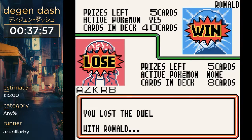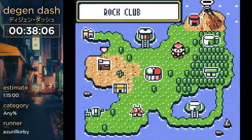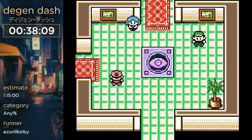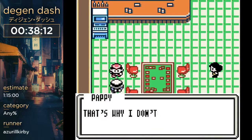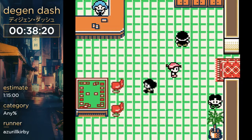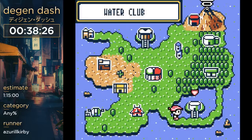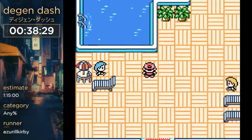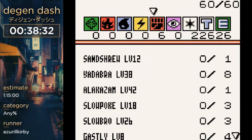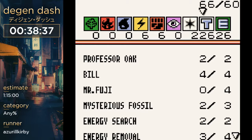Now I have to talk to this guy and get a Mewtwo. He just gives us a free Mewtwo for beating Murray. Now we're going to go to the Water Club — actually we're going to switch to an electric deck. Pikachu, Raichu, and Electabuzz, which are really good. We want this Pikachu and Raichu. No Electabuzz — oh well, we're still fine without them. Pikachu is a pretty good powerhouse against these Pokemon.